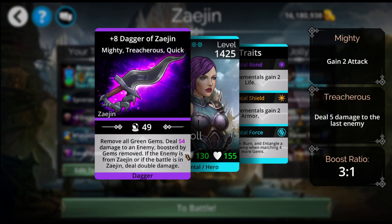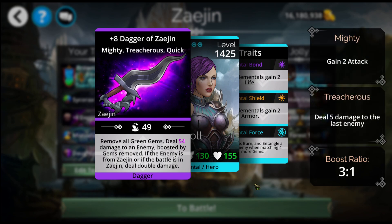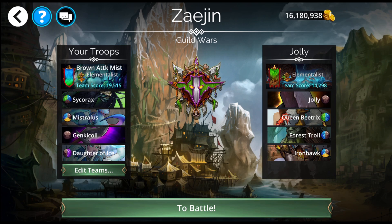Dagger of Zayjin is one of the two weapons I mentioned yesterday — the epic weapons that gets an extra turn. This word 'quick' here is what tells you that you get an extra turn. Double damage on goblins — I'm not fighting any goblins, but it doesn't matter. It's a free cast. Kind of want to put it down like this, but we're going to leave it as is.